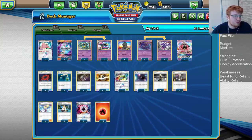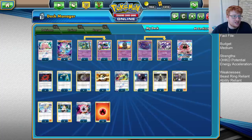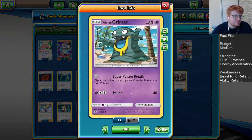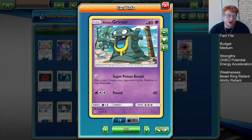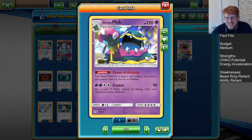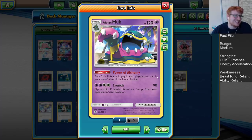From there, we just have lots of one-ofs. One Ditto Prism Star — it can evolve into Naga or Alolan Muk, so it's definitely huge in this deck. We're obviously using the Psychic Alolan Grimer because we play 4 copies of Mysterious Treasure, so we're going to give this good early game search ability. This can also poison the coin flip as well, so if you happen to lead with him, you can sometimes get that early damage on. And Alolan Muk is obviously in here for shutting down Jirachis from opposing Zapdos players.